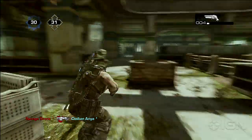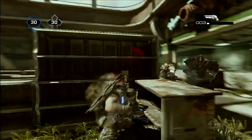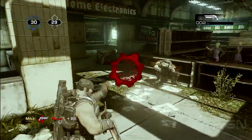The sawed-off shotgun is super powerful, but also super limited. You should basically regard this as a melee weapon because it has no range at all. However, it makes up for it with a giant punch if you're close enough. Just don't miss — the reload time sucks.